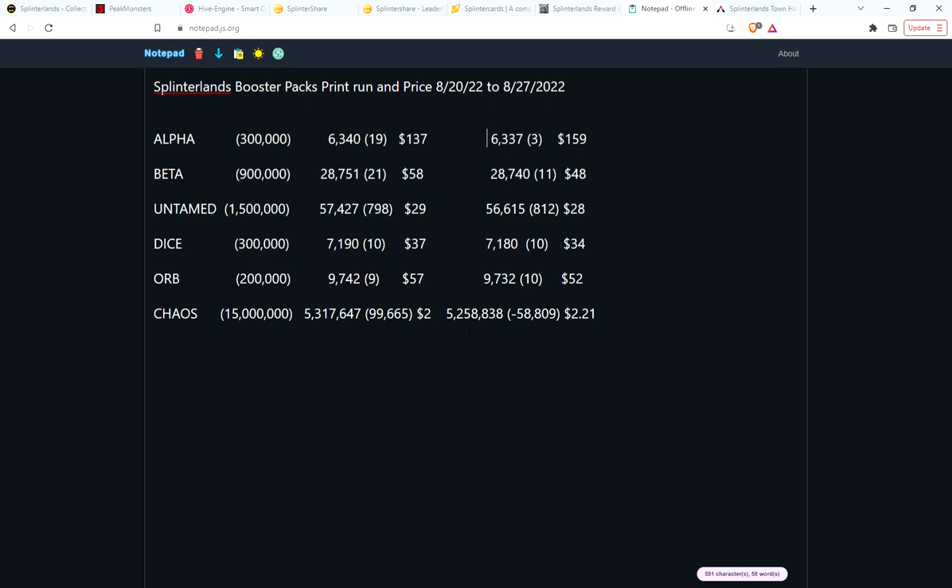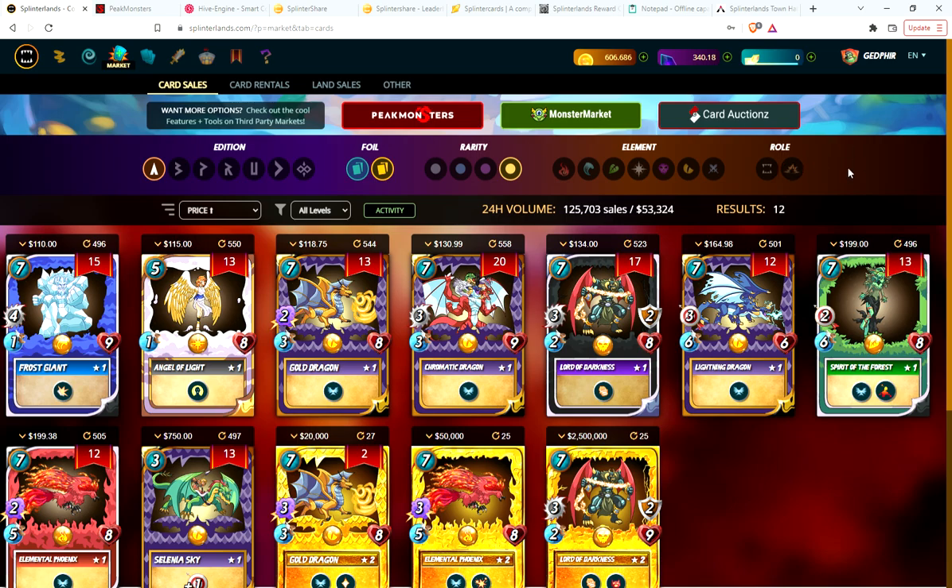Chaos Legion really slowed down this week. The previous week sold about 100,000 packs; this week, less than 60,000 packs sold. We're getting close to the next airdrop — at this rate within the next month we'll get the airdrop. I expect this will probably pick up to 75-80,000 this week, so probably two to three weeks until the next Chaos Legion summoner airdrop.